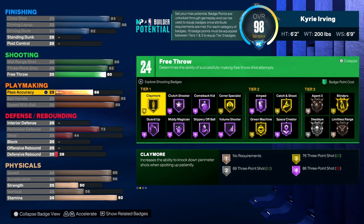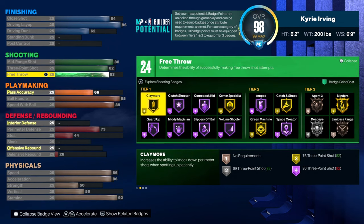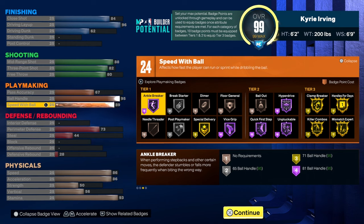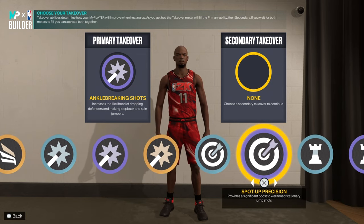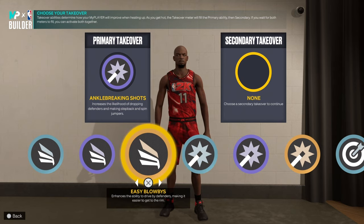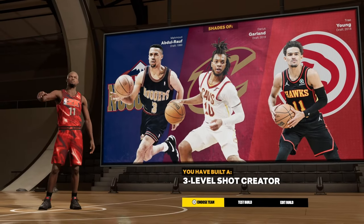So: 20 finishing, 24 shooting, 24 ball handling, 7 defensive. Since you're dribbling a lot, you might as well just put the rest on stamina and then put the last on pass accuracy. And then for takeovers, of course you want ankle breaking shots so you can break ankles, and then I want to be able to make crazy layups — but I'll probably just do pull-up shot creator, because he's a great shot creator. This gives me three-level shot creator.